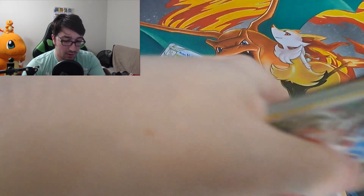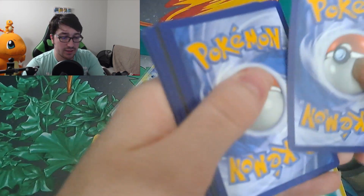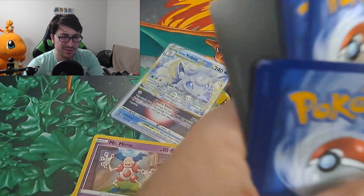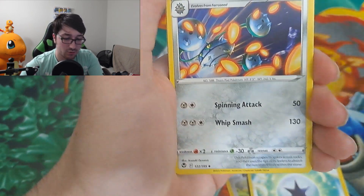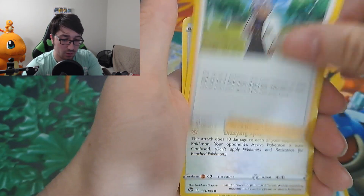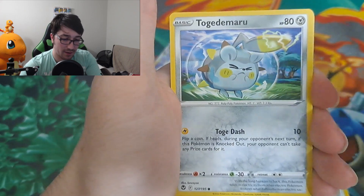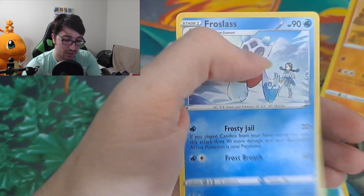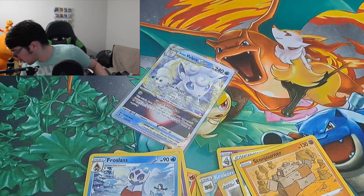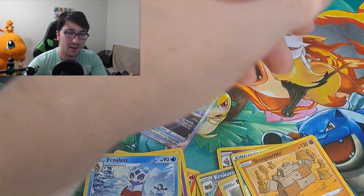Okay, next up on the list we have Silver Tempest for you lovely viewers at home. Lightning Energy. It's a V-Star pack — Toxicroak, Ferrothorn — one of my top five steel Pokemon — Pikachu, Noibat, Togedomaru, Sandile, Reverse Holo Stonjourner, and a Froslass. We don't have the luck we had with that first Silver Tempest pack, unfortunately.